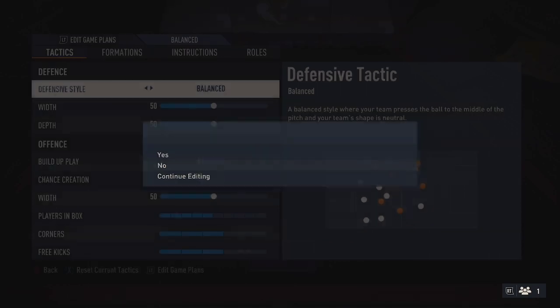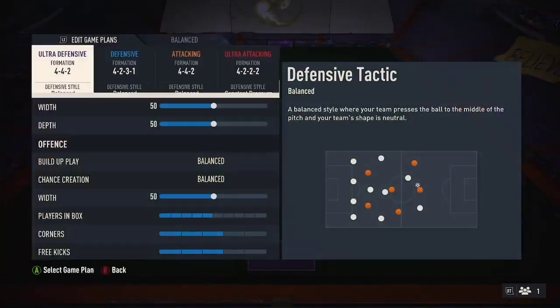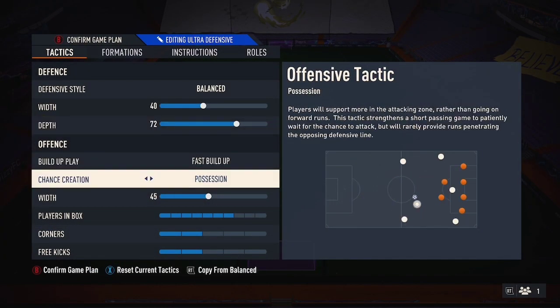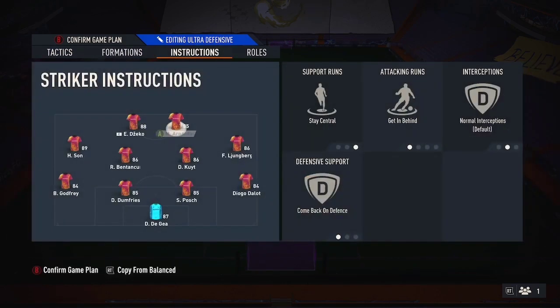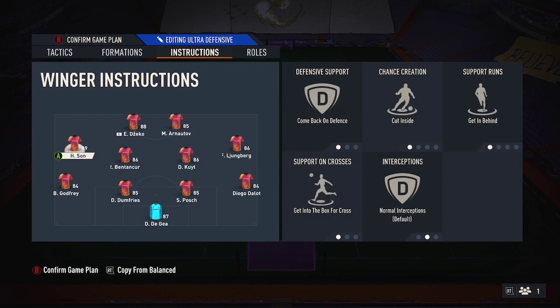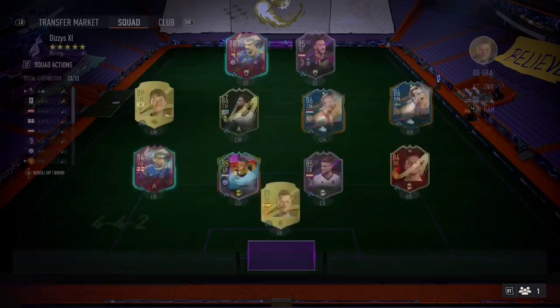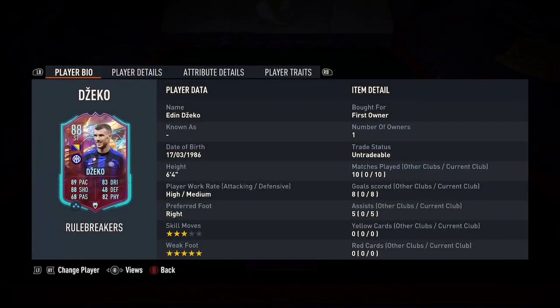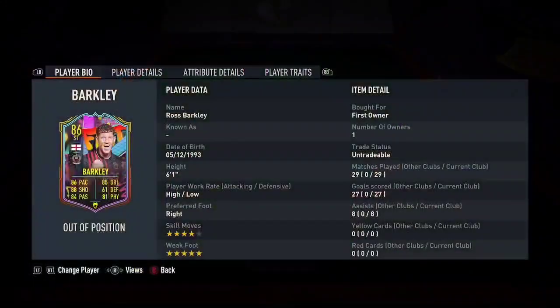So those are the tactics I've gelled with on the 4-4-2: cut inside on the wingers plus the possession fast build-up. It's just mad how good it is. Balanced, 40 width, 72 depth — feel free to pause and have a look. These tactics are solid. I know some pros are reserved about showing their tactics, but I'm giving you what works for me — I'm not gaining anything by lying.